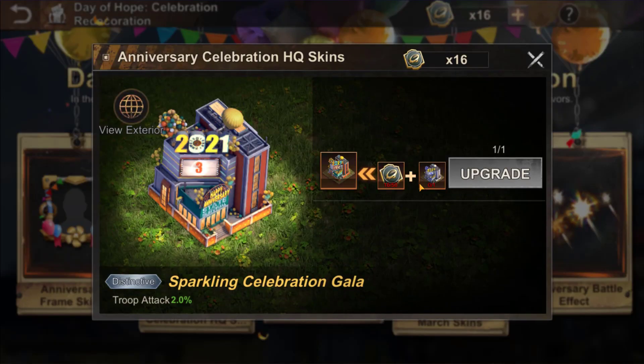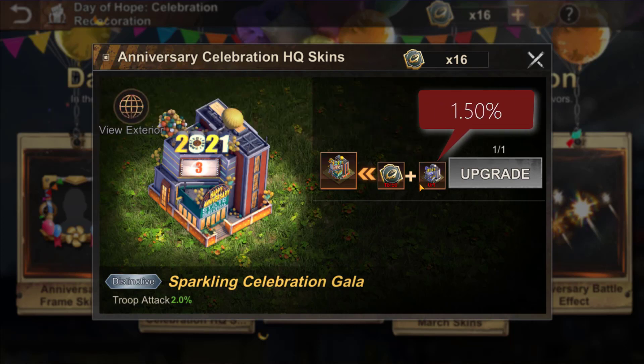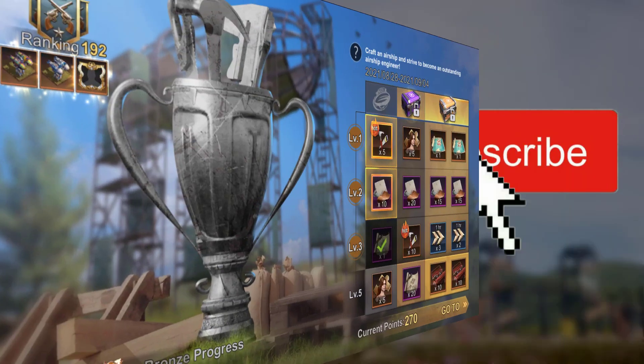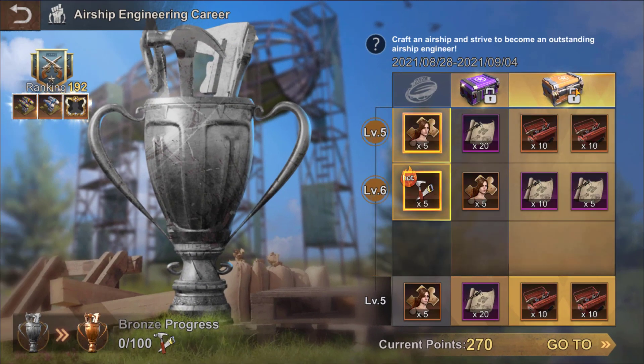For the first HQ skin, you will be able to exchange it with 50 badges of hope to get another skin. The basic skin provides a 1.50% bonus to troop attacks; the improved skin provides a 2% bonus. I advise you, if you don't have many badges of hope, to use the frames we saw before — a 0.50% extra bonus will be less valuable than the 4.50% defense bonus provided by the frames.